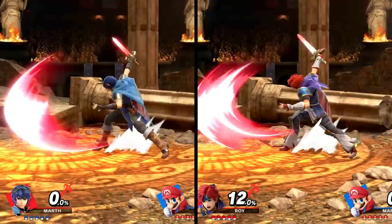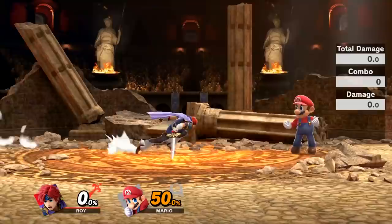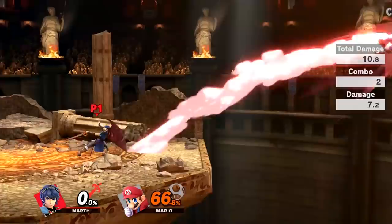Their forward specials share the same animations for every variation of the attack, although the final blow for each of Roy's animations sets the enemy ablaze. Since Roy's attacks are stronger towards the hilt, it's much easier to get better results from this move with him. It's difficult to land all tippers with Marth. If you do manage to land a tipper with Marth's finisher though, it has noticeably more powerful knockback than Roy's.